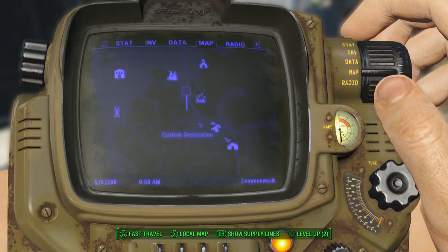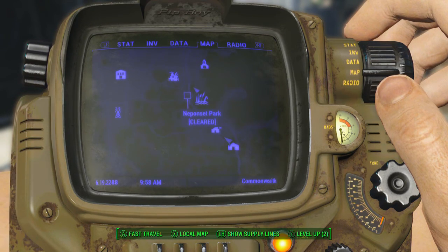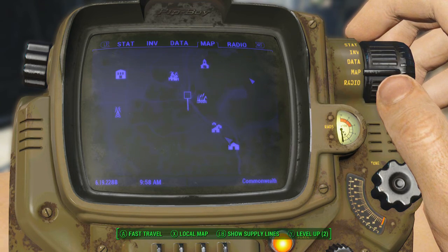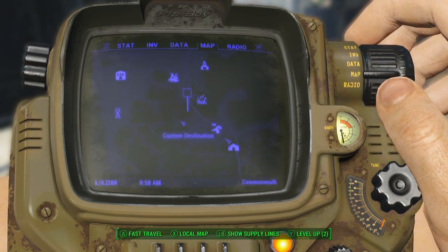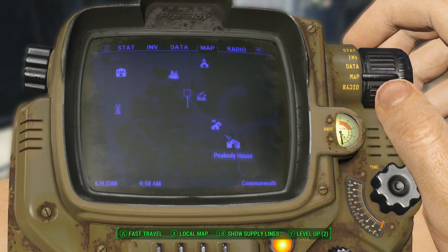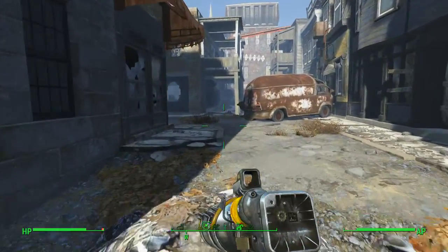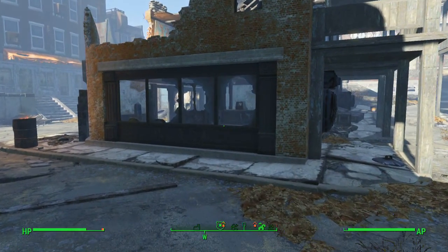Tessa is up here in Quincy ruins. If you come from the north or top side of the map, you'll have to go through a lot more resistance. If you wrap all the way around and bring the kid back home, then come up through the bottom, you should find Tessa right there.